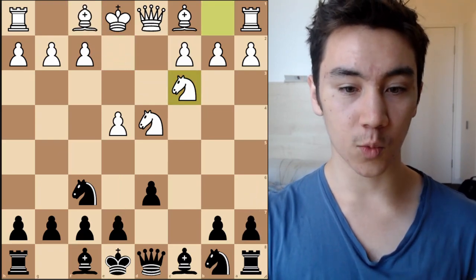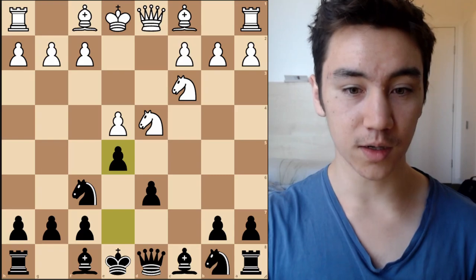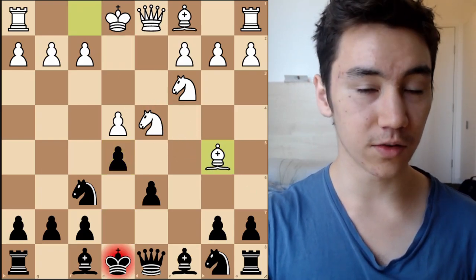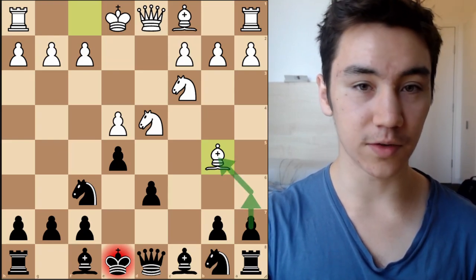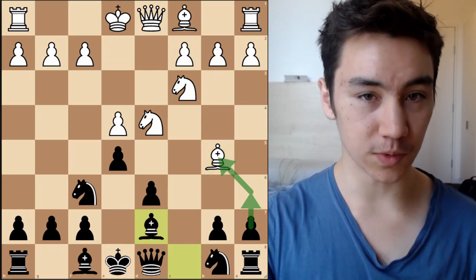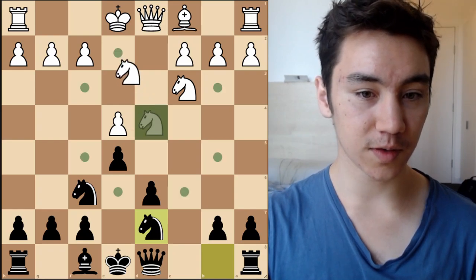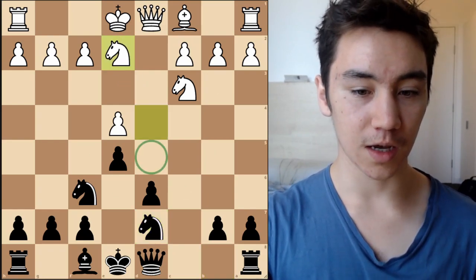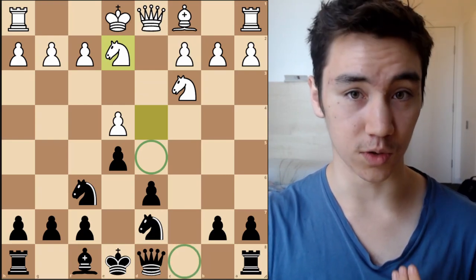It's also important to understand why we can't play e5 immediately — it seems like such a logical move. The reason is that Bb5+ check is possible, and this is a very annoying move for Black to face. If we have the pawn on a6, Bb5+ is not an option. Black has two different moves: they can play Bd7, but the drawback is we're swapping off our dark-squared bishop. After Nd2, we have a very weak knight square on d5, which is going to be strategically very troublesome since we exchanged off our dark-squared bishop already.